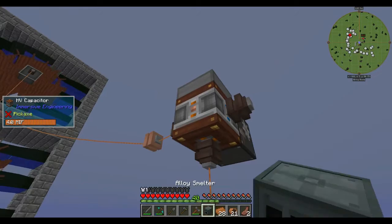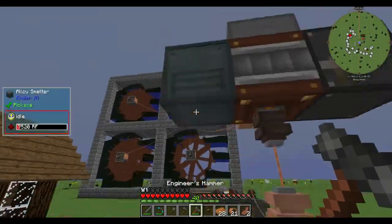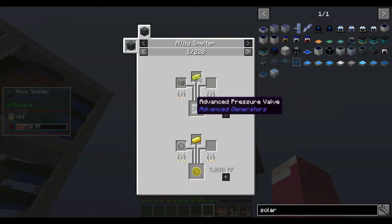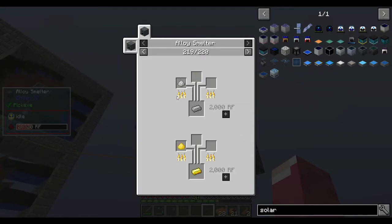We need to put it in output mode. This is filling up nicely. Now we can pretty much do what we need - cook stuff, but that would be wasteful.